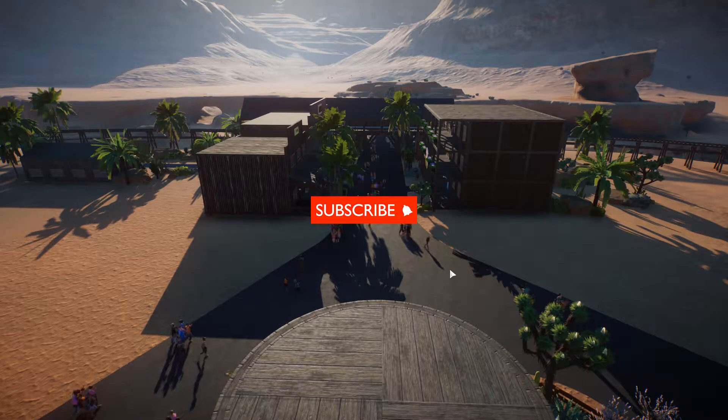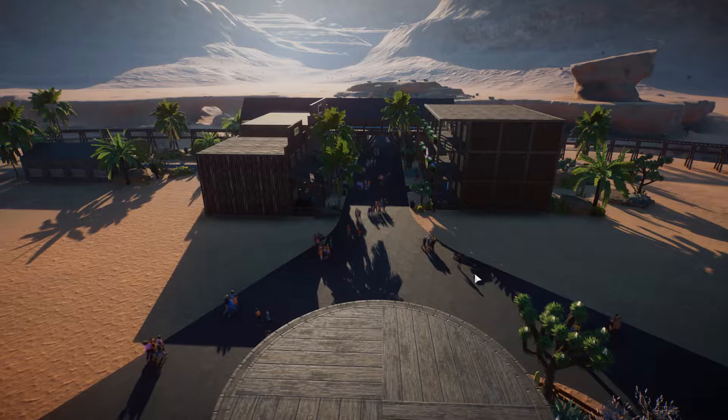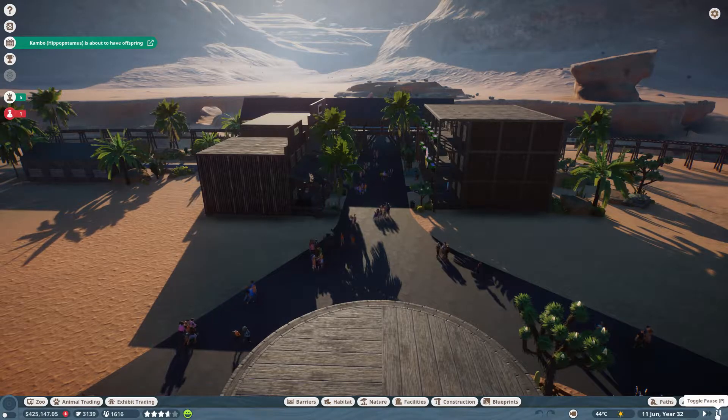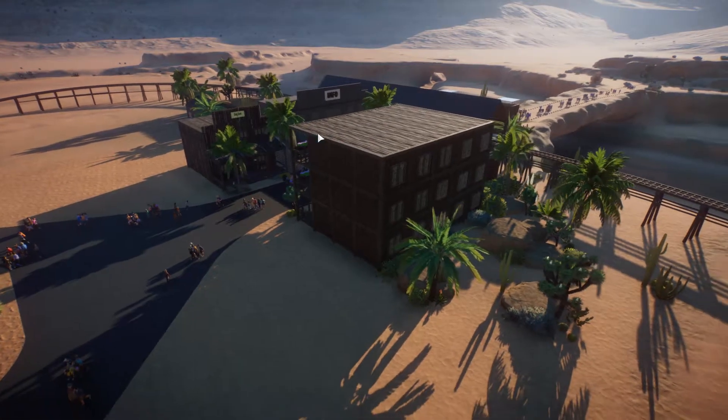Welcome back to another Planet Zoo career mode. We're at this Nevada desert zoo. I'm just going to put it on pause so we can keep the sun position, and then I'm going to put this away.